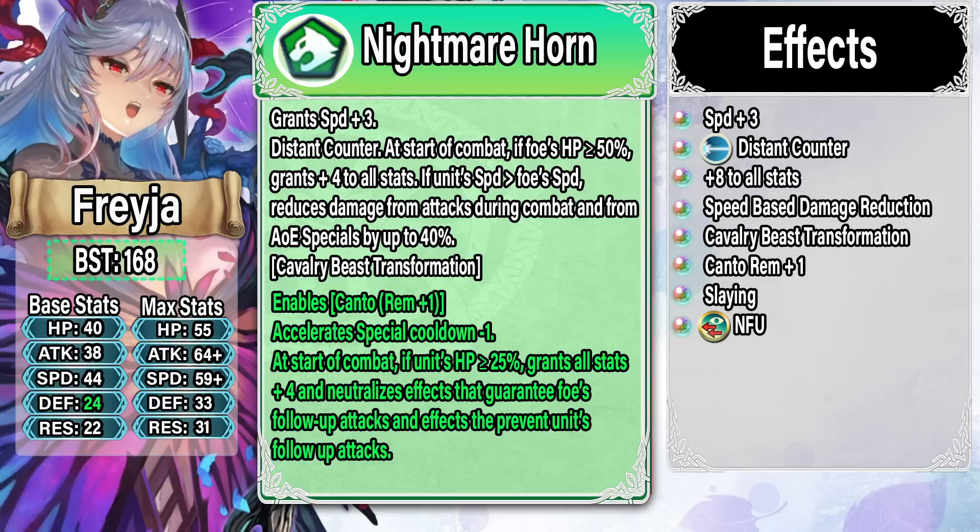Her base weapon only got plus four to all stats, which is super underwhelming. The refine does give the two big effects she needs — No Follow-Up and Slaying — but doesn't do much else. Cancel Affinity is nice but not necessary as an omni tank. If she wants to play Galeforce, Slaying is good but she doesn't have special acceleration. As a cavalry unit she's relying on Heavy Blade 4 or the Heavy Blade seal, which is just not great. It's really difficult to win Attack checks nowadays, and she's competing against Nerthus in the Light season.